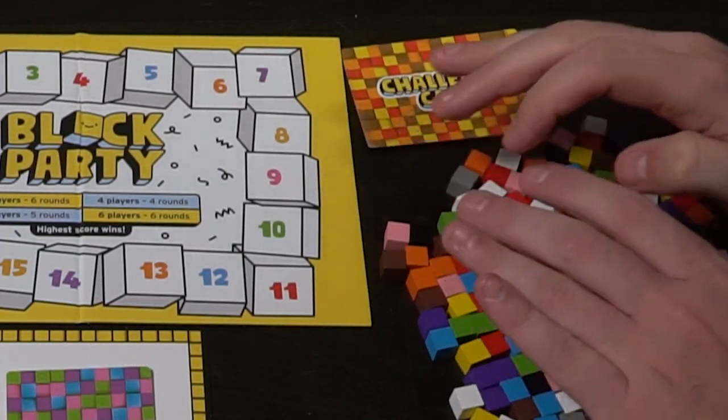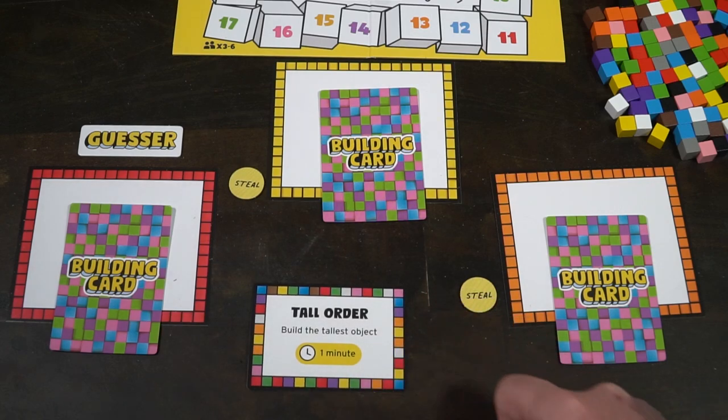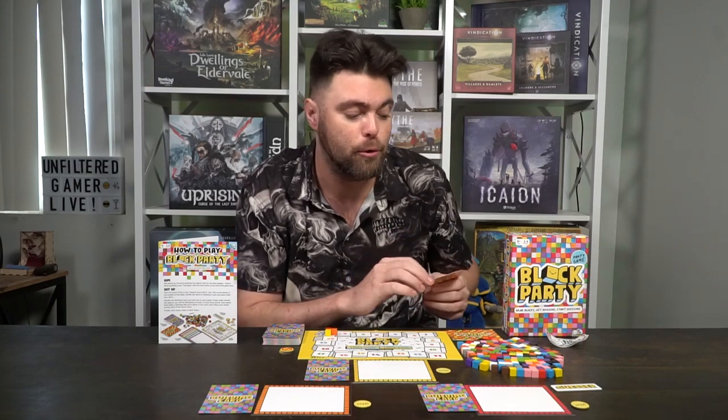After that, the game's ready to go — it's that simple. Playing the game is just as simple as setting it up. The player who is the guesser will be guessing for the round. They will draw a challenge card and read it out loud. This one here is chock-a-block: use the most blocks. You have 45 seconds to complete this building challenge, and the player who uses the most can score a bonus point.